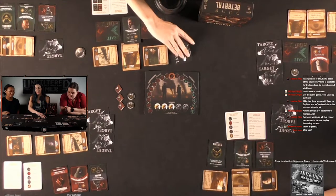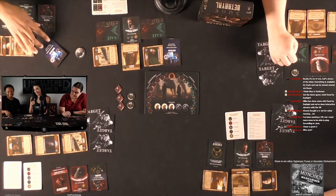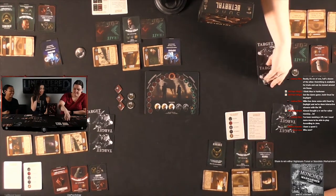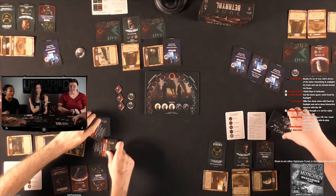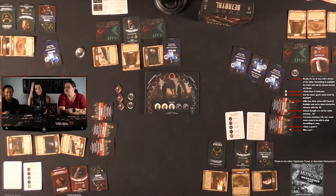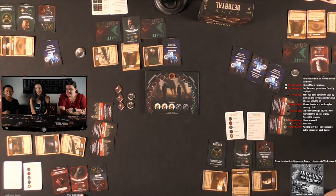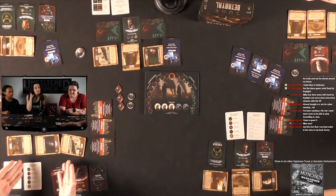Now we'll reveal what people targeted each player with. Callie received all defend cards — there's an upside and downside to that. Harkonnen fighter got one attack on him as a fighter, and Callie got one as a fighter too — so those actually cancel out. It comes down to the card choices. So at this point everyone counts up how many points they have, doing pluses and minuses.